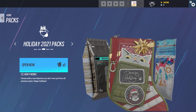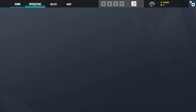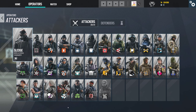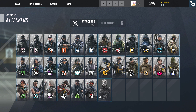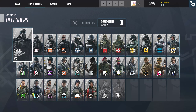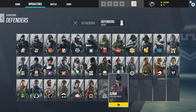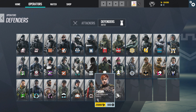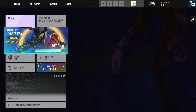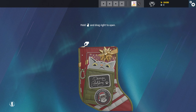Let's start with this holiday pack. This is going to give us an operator because Ubisoft generously donates one of your unlocked operators each Christmas. I only have two operators not unlocked — the most recent ones. There's a single attacker, Osa, and then the most recent defenders, Thorn and the new one, Azami. So I'll be getting one of those from this holiday pack — let's see which one.